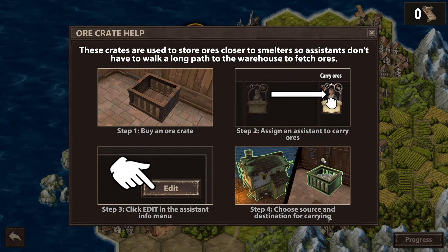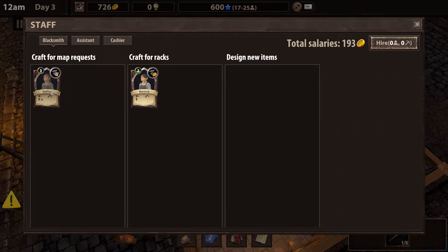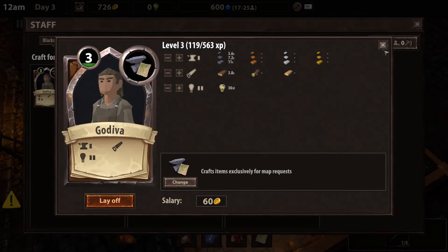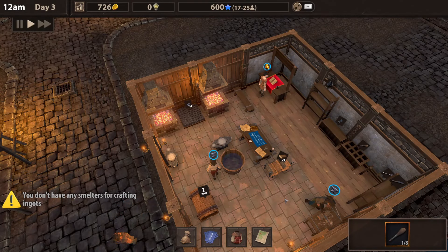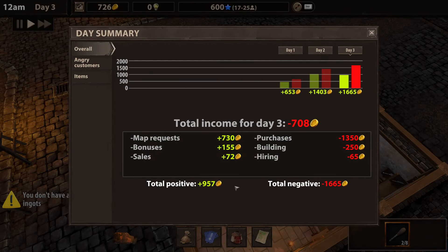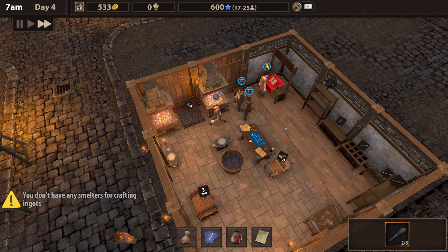So we got this one done. These crates are used as storage closer to smelters so assistants don't have to walk a long path to the warehouse to fetch orders. Click edit in an assistant info menu. I figured out that you can actually switch them over — you can change it here. You can craft racks or design new items. So once I get a new person, I'll probably have them just doing that — one literally just filling racks and one doing the quest items.